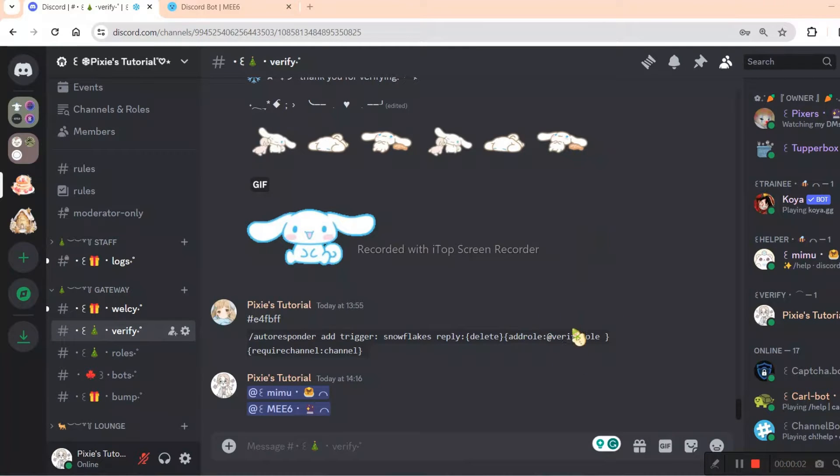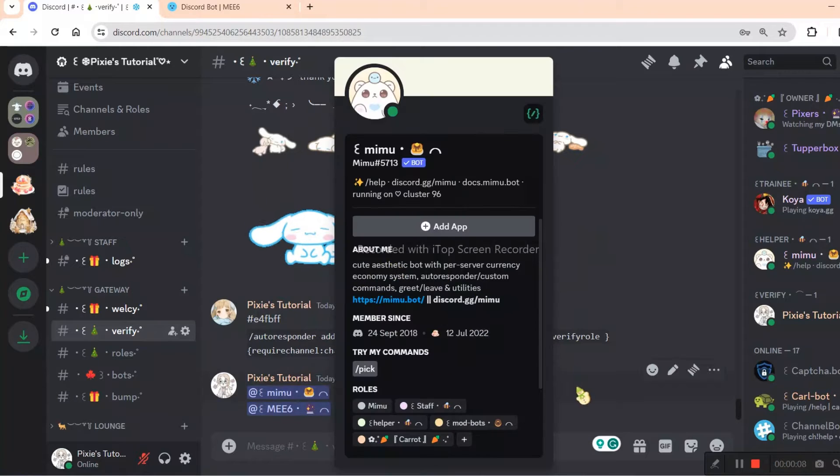You know why you are here, so make sure you have Mimu and MEE6 bots. You have to also make sure that they have admin perms and are placed above all the roles.